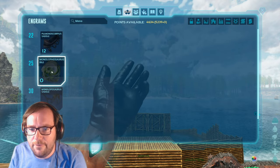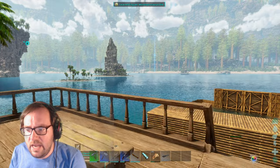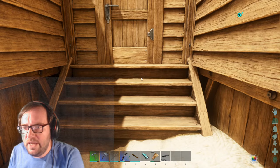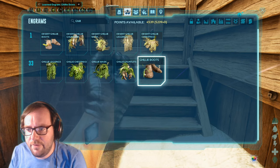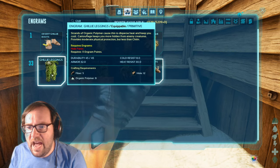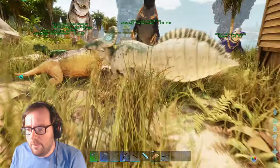This creature needs megalania toxin, a venom, and spoiled meat — that's easy to make; we just need to kill some megalanias, snakes, and get spoiled meat. The hard part is the ghillie armor because it requires organic polymer. Let's learn the recipes: four, plus three, that's seven, plus five, twelve, plus six, eighteen, plus eight — 26 organic polymer total. That doesn't seem too bad.